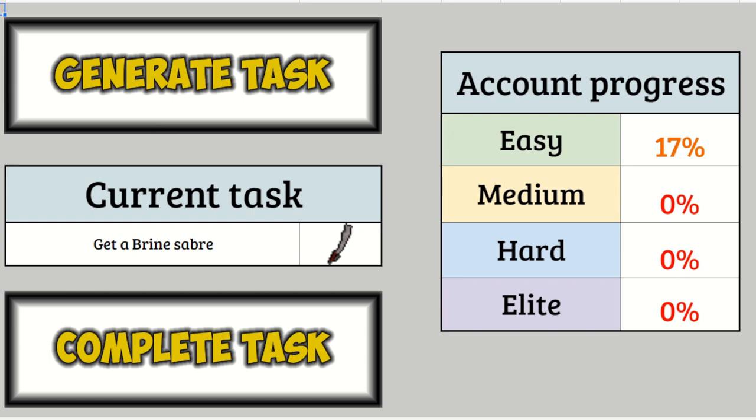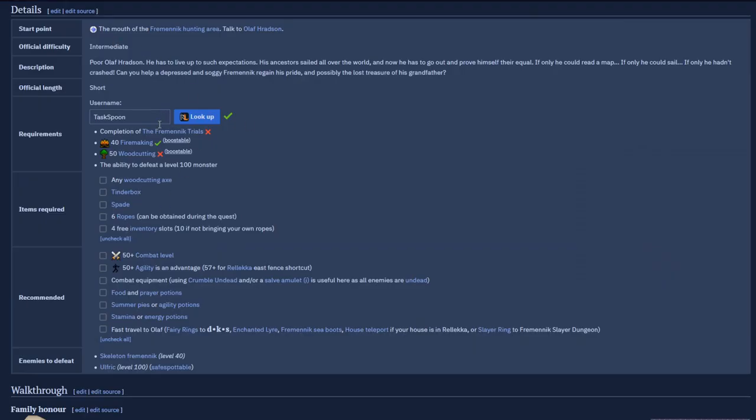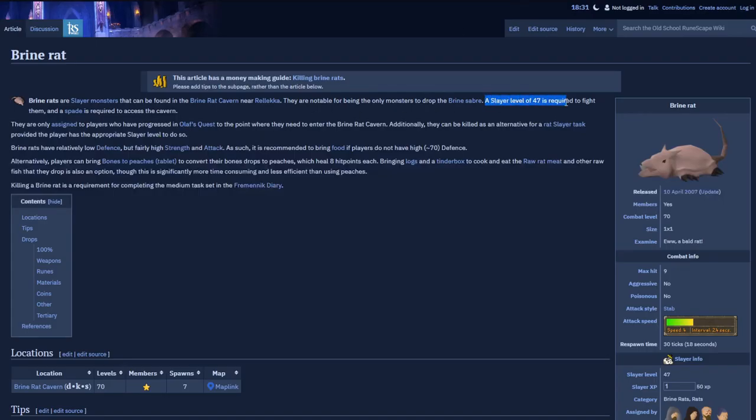Brinesaber. Interesting. It doesn't really have any use to me — it is similar to a Rune Scimitar but I already have a dragon one. Not super useful to actually get it. But what you do need is to be able to kill Brine Rats, which requires access to a small cave during Olaf's Quest. Olaf's Quest is great for me — I can do Fremennik Trials, which will let me get a helmet with a strength bonus. I'll need three woodcutting levels, and Brine Rats themselves require 47 Slayer. Which will be good for me to go train some Slayer. Ultimately, I think this task is very good for me.